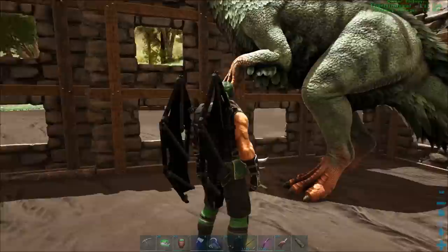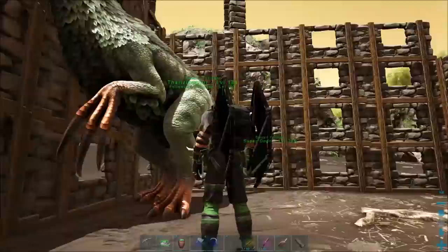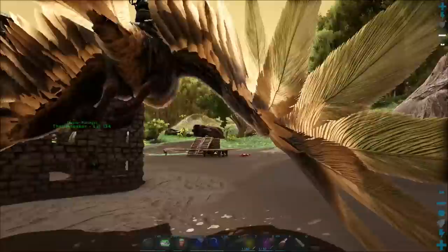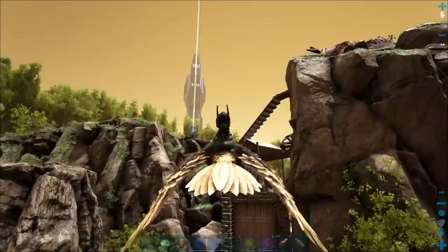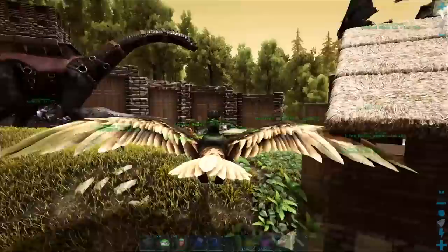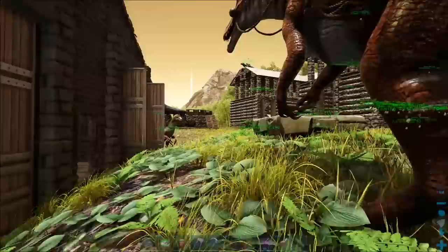Alright, Andy's up. That was actually pretty easy. Once I got the Torpor engaged on him, everything just went super simple — I was just sitting here watching the show while waiting on the guy. Now that we've got him, I'm going to get him out. Let's go make a saddle really quick and then come back down, because the saddle is craftable at level 69. It's really not that hard to craft — it takes some metal, some wood, some fiber, and some hide. The only thing is you have to craft it in a smithy.